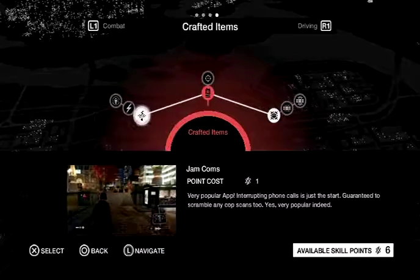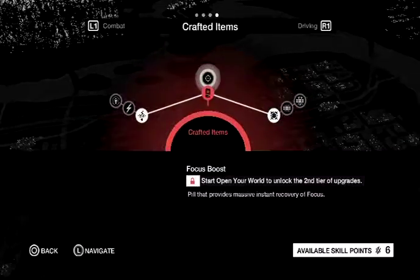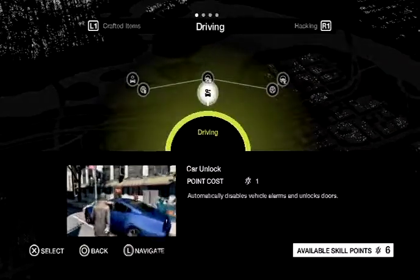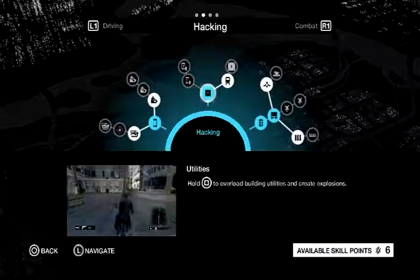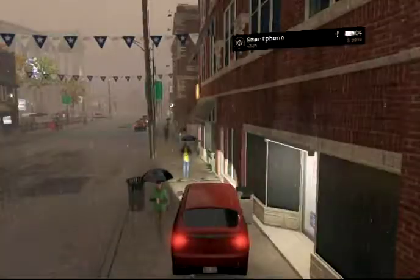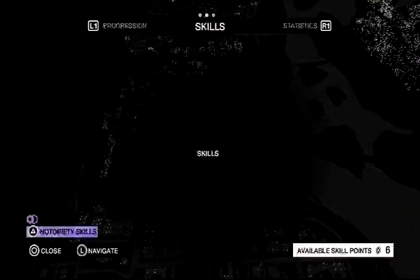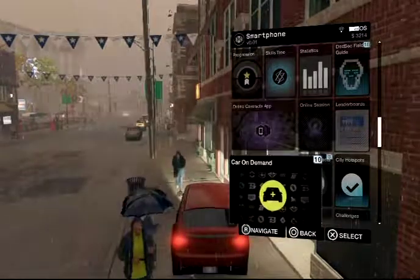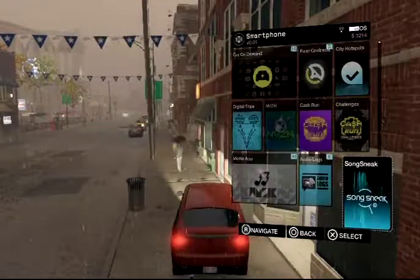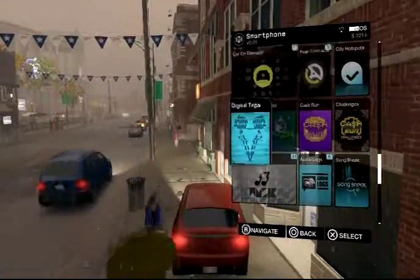Crafted items. Lure. Rumping phone calls. Frag grenade — nah. Blackout — we did that in the first stage actually. Driving — I'm an excellent driver. Because we've already established the hacking stuff. Okay, so enough of that. Skills tree, progression — we've already done that. Leaderboard, city hotspots, fixer contracts, cars on demand. Song sneak, audio logs, media app, digital trips — nothing I want.